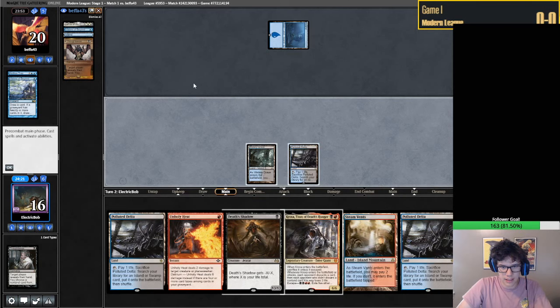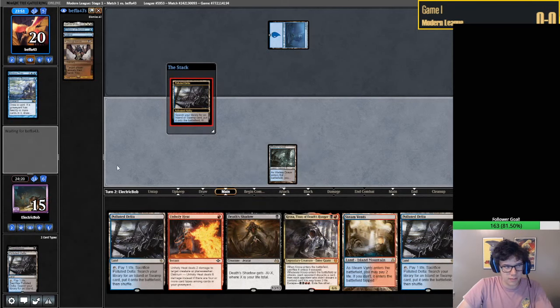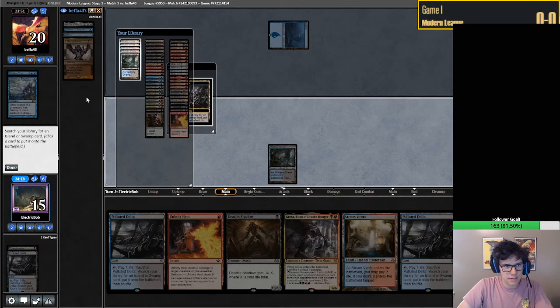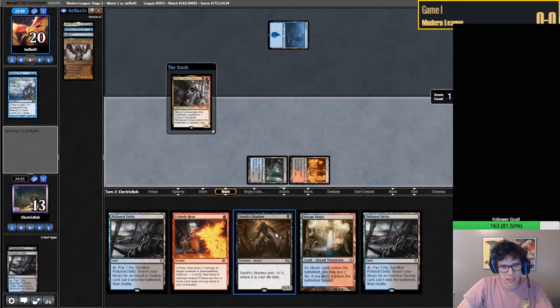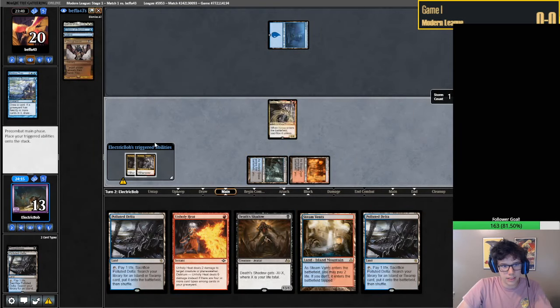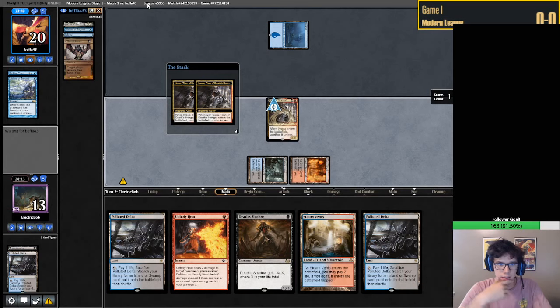We're going to fire off a Polluted Delta here - it gives them the fewest draws to another Archive Trap. I also want to get the Shadow online somewhat reasonably. Hopefully no Archive Trap, and honestly Archive Trap isn't even that bad - it just fuels our Kroxa. Let's see if they discard. Thoughtseize hits the bin.